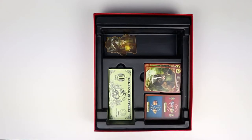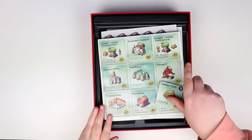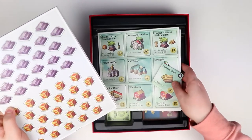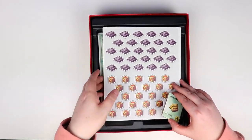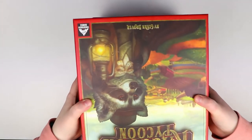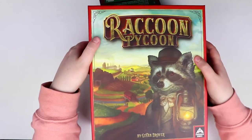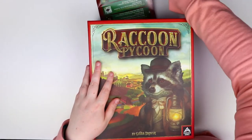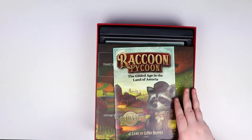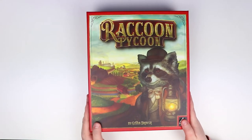Let's put it all back together. This is a really lovely insert — all the tokens will go in here once popped out. Look at that — there was a plan all along. No matter which way you store this, all your stuff stays inside the box. I love when people think about how you're going to keep your game. It fits so neatly — it's perfect, and it doesn't seem to matter which way you orient the box. Either way, nothing will fall out.